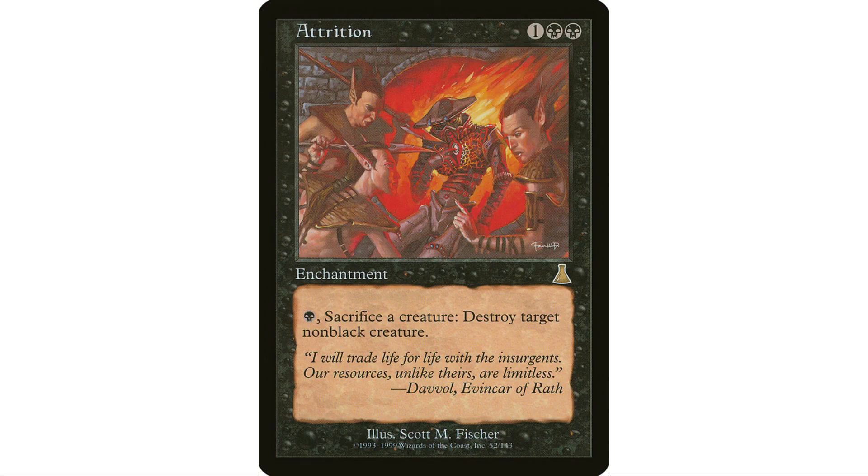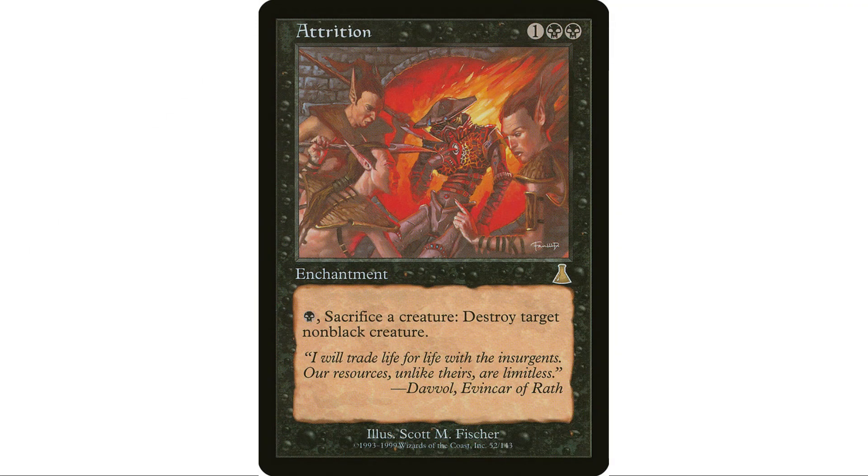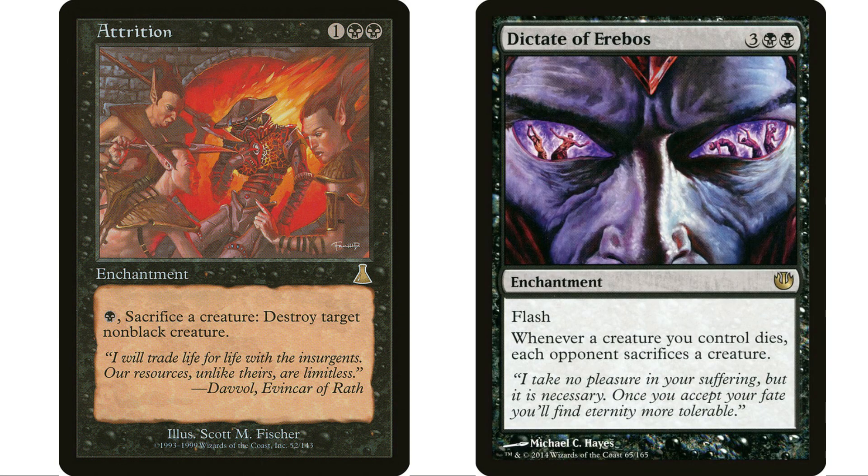Attrition is another card that used to get played in EDH a lot and I almost never see it anymore. Just one black and sacrifice a creature to destroy target non-black creature. When I first started playing EDH, if someone got this on the table you just wouldn't play creatures unless they were black. It's like Aura Shards — opponents can't keep non-black creatures in play because they'll just get killed.